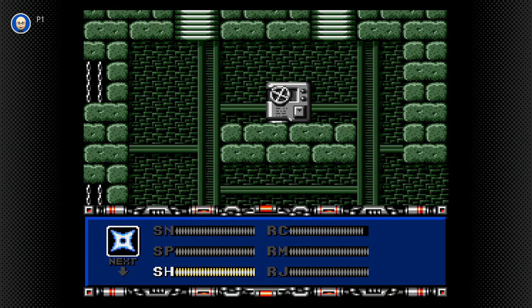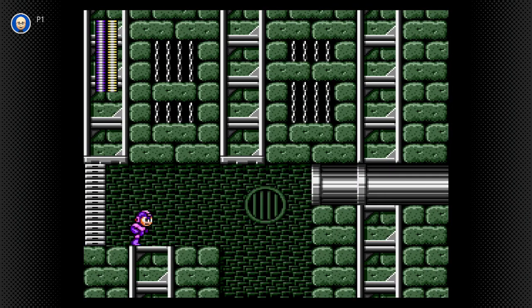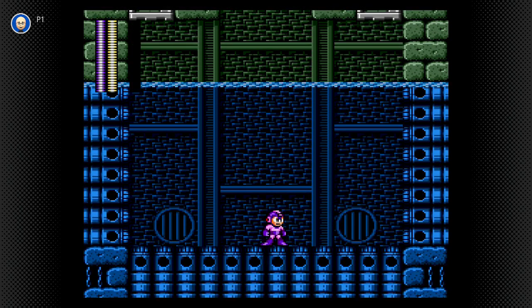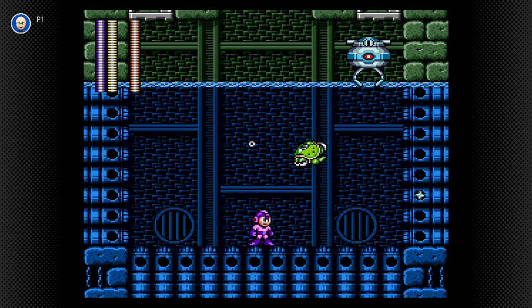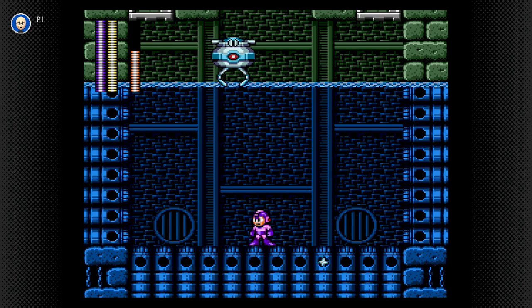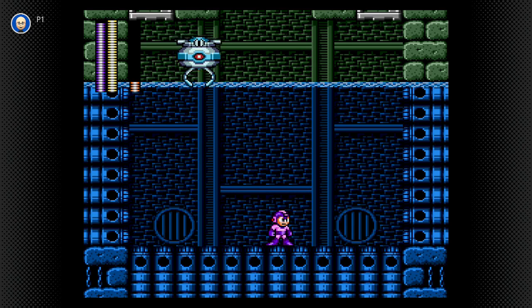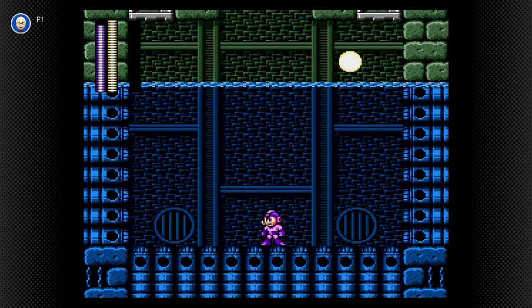I also remember that Shadow Blade is this boss's weakness. Alright, here we go. That's all it takes - one Shadow Blade to drop these turtles. Way too easy. Five shots and we're golden. One down, five to go.